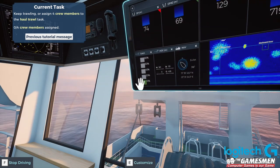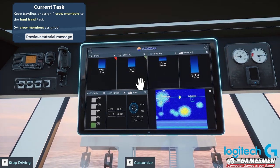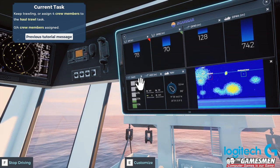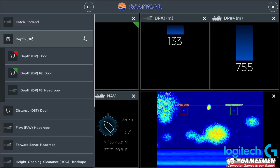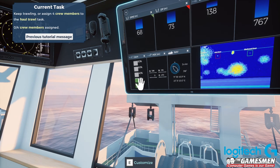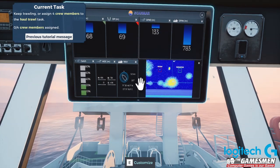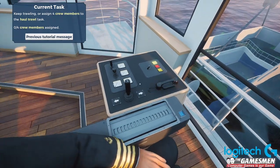The depth is 70 - let's stop that. So we need to swap these over. Depth 2, let's add this one, depth number 1. There we go, so I can sort of work out how to have our doors at the same sort of depth. Both at 68 metres. So now we need to let them both down.